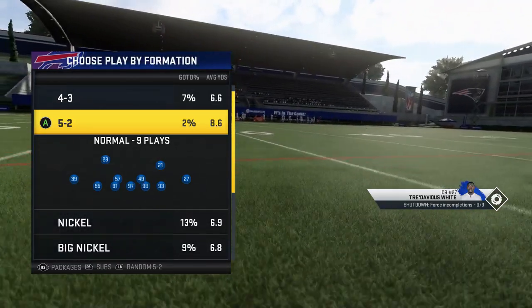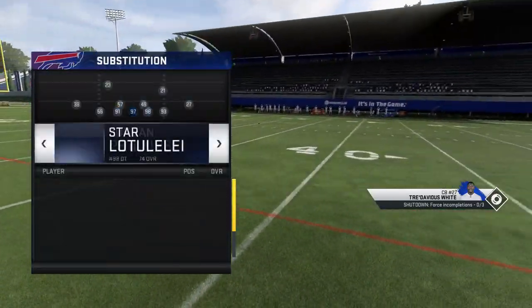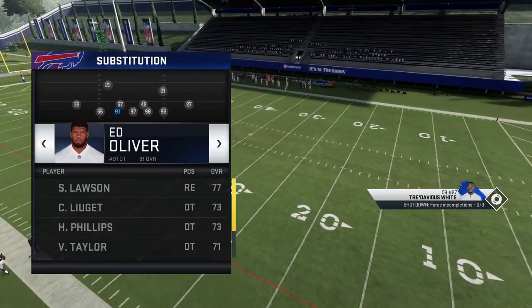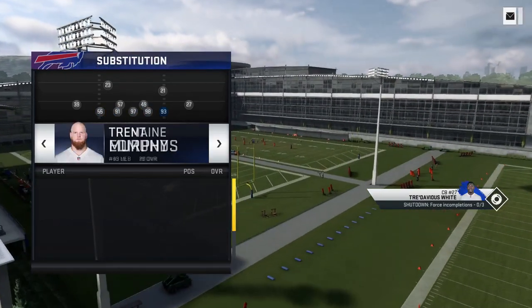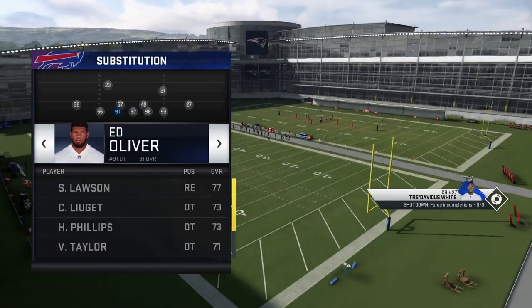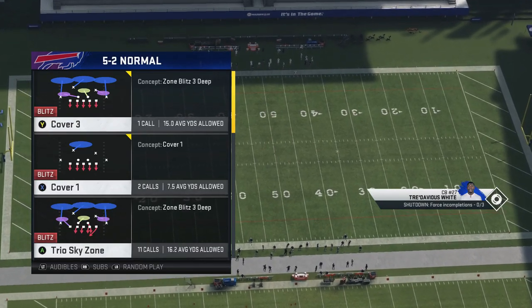If you're going against somebody running a lot of heavy sets, you want to match heavy sets back. To me the 5-2 is definitely one of the better formations to go to. In this scenario you typically have three defensive tackles in the middle, so if you have the personnel for that it's going to be helpful. On the outside you have your defensive end slash outside linebackers that maintain the edge. Three defensive tackles is going to be very helpful, especially when it comes to stopping inside runs.